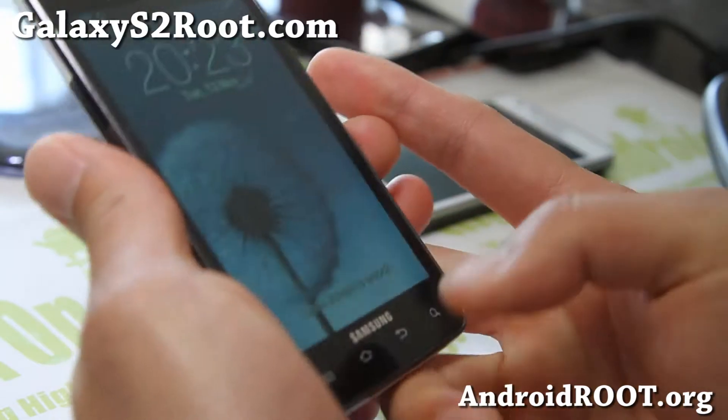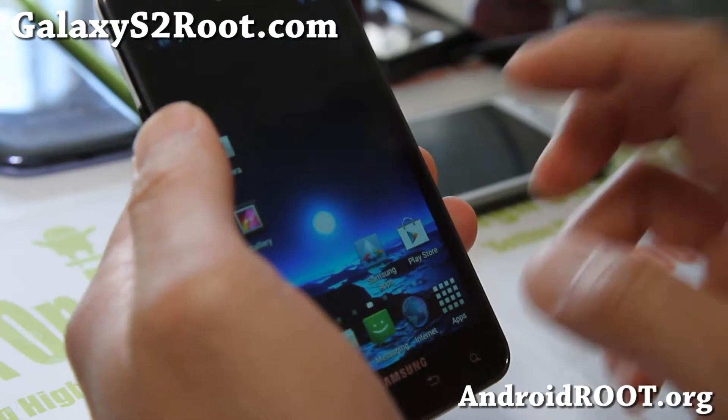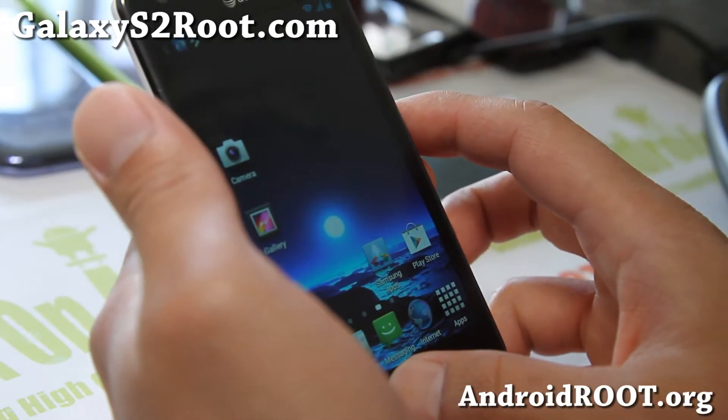One of the coolest mods — one that I really like that used to be on myUV ROMs — you can do it on this one too. On the lock screen, you can hold down the home button to activate the flash. I find that feature really cool.